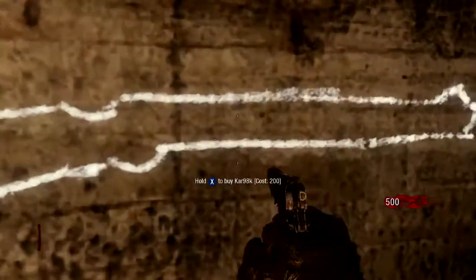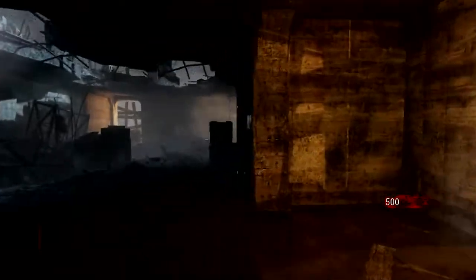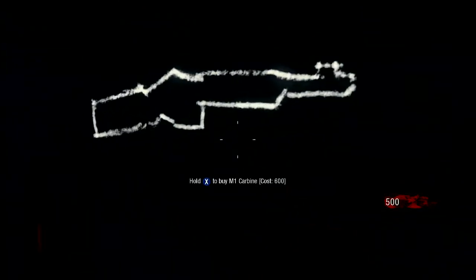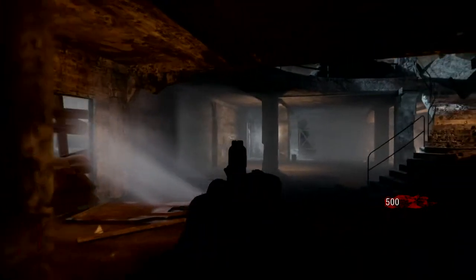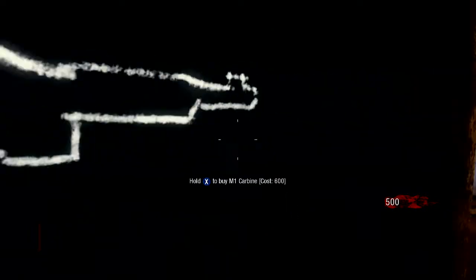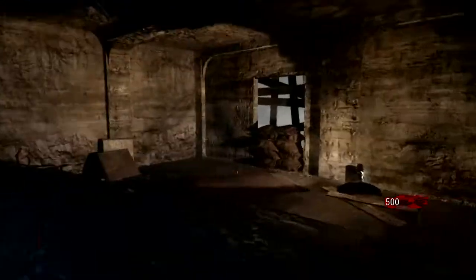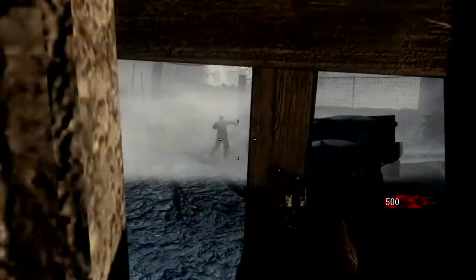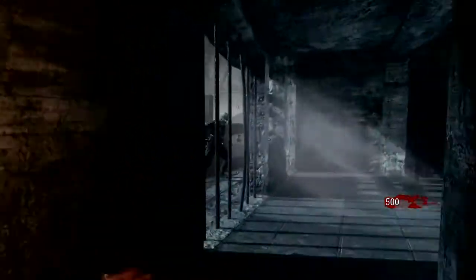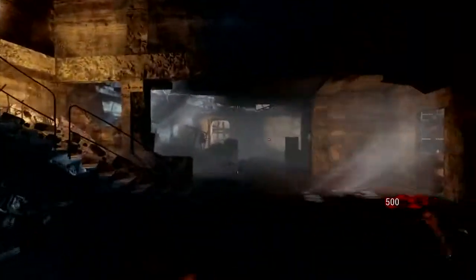Now this is Nacht Der Untoten. There is a Kar 98K on the wall here, which is quite cool — or Kasha Snob, as my neighbour calls it. It doesn't actually do much damage-wise. This is the M1 Carbine, which is not like the M4; it's semi-automatic, basically the M14. What you're going to want to do here is let the zombies in for round one, and we'll just wait for that to happen.